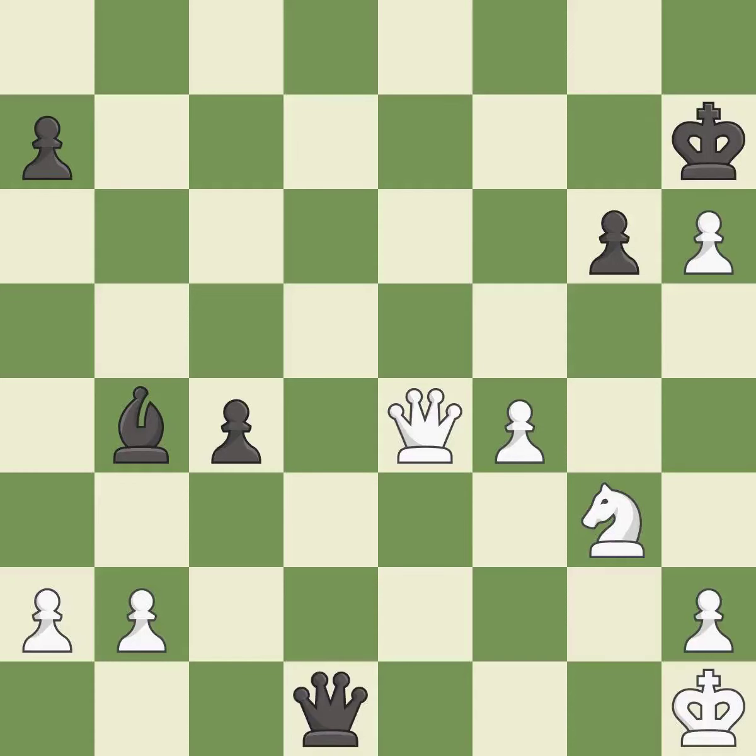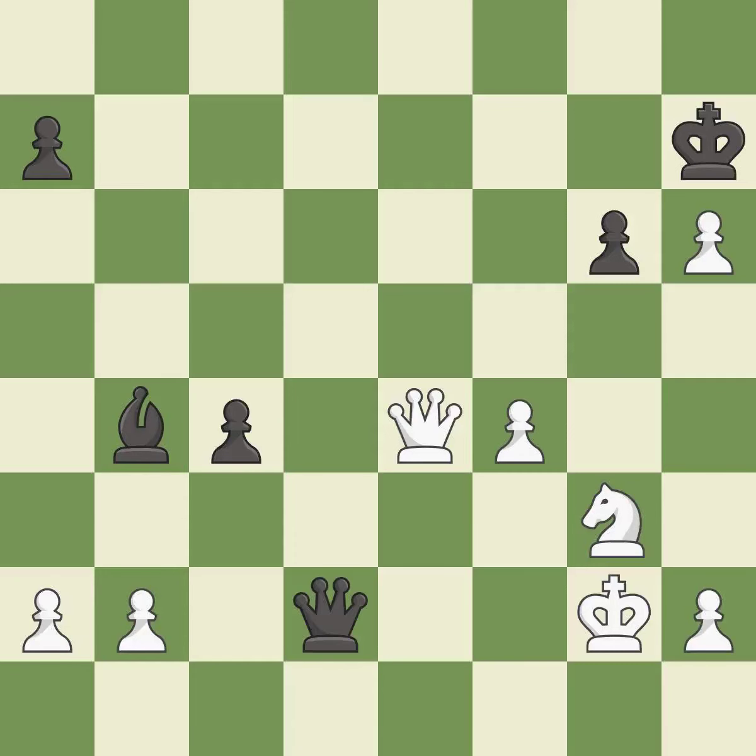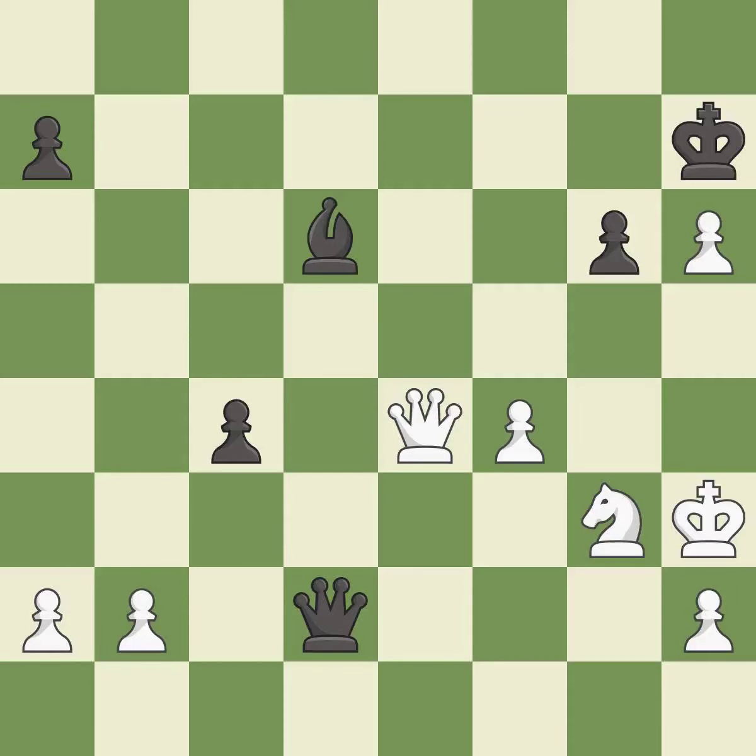This is a fair move — it is good. This steps away from the checking queen — it is best. This forks multiple pieces. This is the only move that works — it is a great move. This misses a better way to evade the check from the opposing queen — it is an inaccuracy. This misses an opportunity to create a passed pawn — it is a mistake. The pawn is now adequately defended.